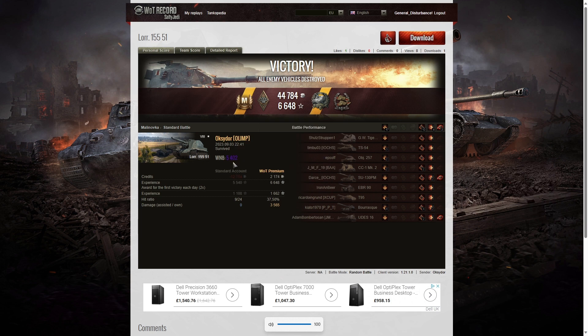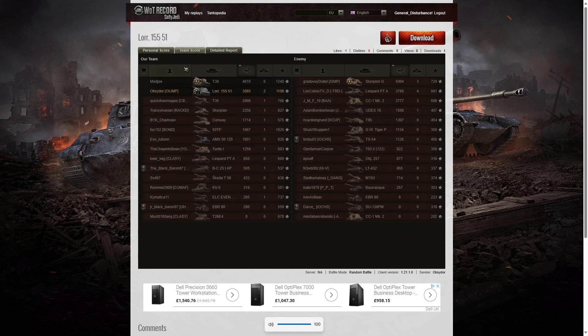He got a WN8 of 5,402 from that game, which is Super Unicum standard. He didn't get the highest damage in the game — the Scorpion on the enemy team managed 5,084 hit points of damage and got the High Caliber. Second highest damage went to the T30 on our team with 4,810 hit points and a Top Gun. Third highest damage went to the Leopard Prototype on the enemy team with 3,788 hit points. When it came to Oxidor, he got 3,565, but there was another enemy tank ahead of him on the list, putting him in fifth place for damage.